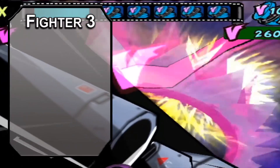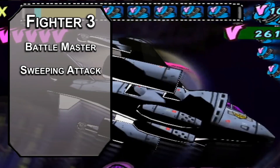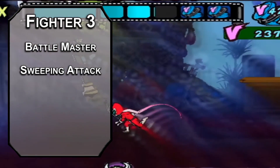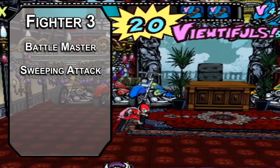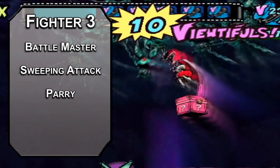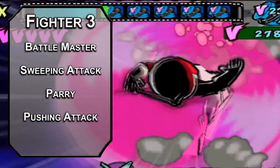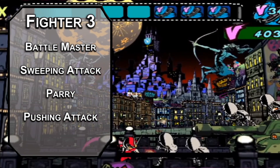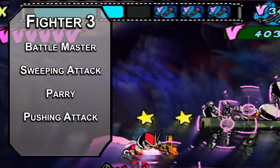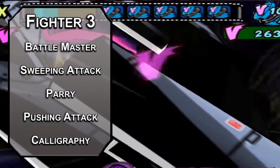Third level Fighters get to choose a Martial Archetype, and we'll go Battlemaster for 4d8 superiority dice you can spend on three maneuvers. Sweeping Attack lets you hit a creature within five feet of a creature you've already attacked, as long as the attack roll would also hit them — you do the superiority die in damage, a great way to do the close-up pinwheel kick. Parry lets you reduce the damage from incoming attacks by your superiority die plus your Dexterity modifier. Pushing Attack forces a Strength saving throw, pushing a creature back 15 feet if they fail, and you add your superiority die to the damage whether they fail or not. You also get a set of artisan's tools, and the most cinematic art of all is calligraphy.